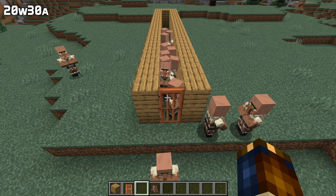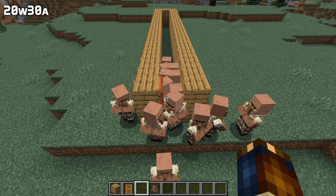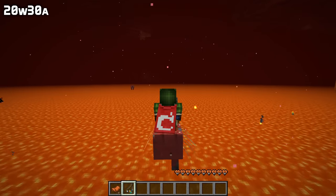Like the fix for pillagers in the previous version, unarmed vexes would also raise their arms in an offensive way when attacking — that has been fixed in this version. Baby zombified piglins would have the wrong position when riding on chickens, also fixed, together with another riding bug where a player would float slightly above a strider when riding it.